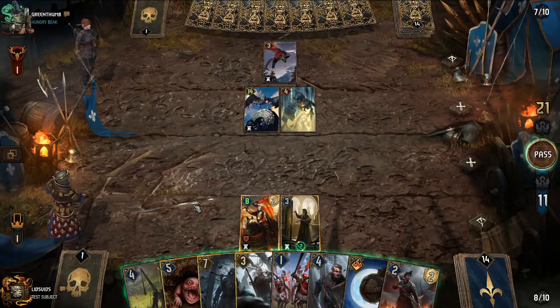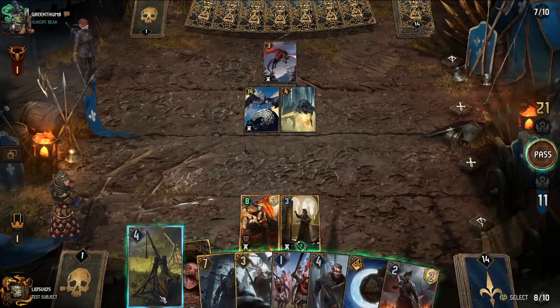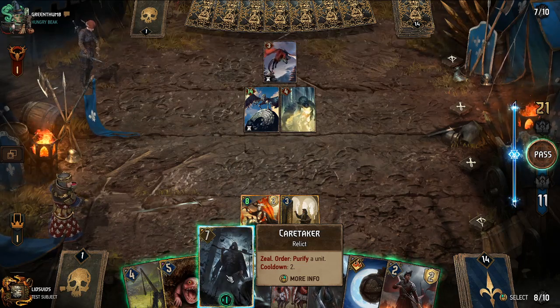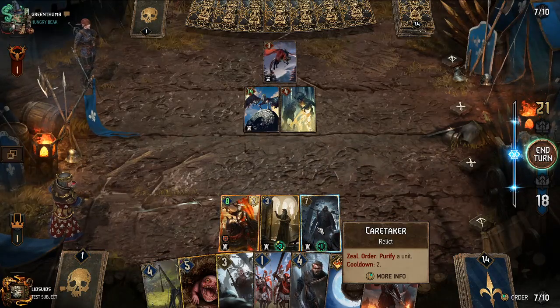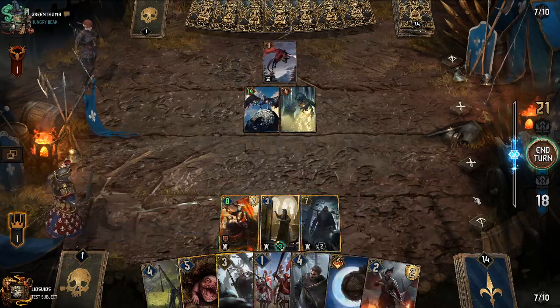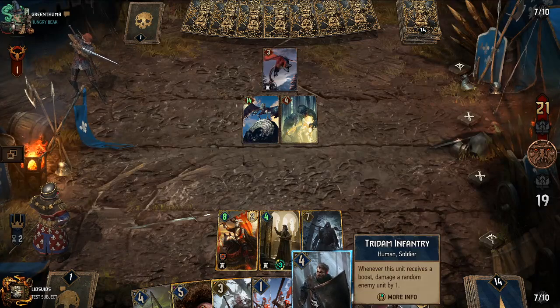Next I think we can bring out Tritum Infantry as a boost target, or units that deal damage like the Trebuchet or Ordainian Archer. I want to play Caretaker in round one or two because resilience units only carry over one round at a time — they don't carry from round one all the way to round three. We'll stockpile Corvo's boosts and wait until we play Tritum Infantry.